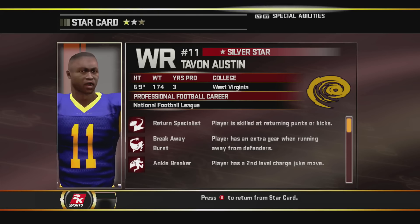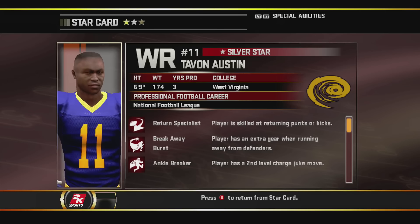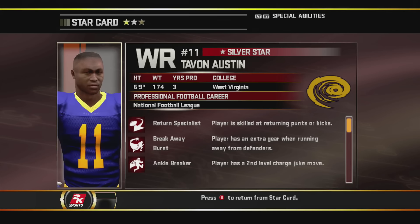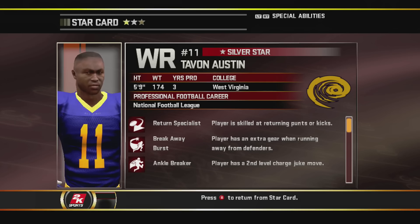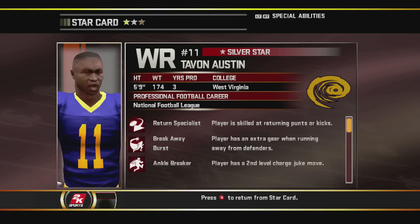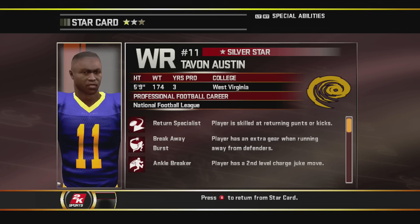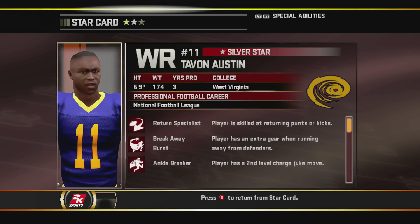I spent a lot of time making sure I get all of the attributes and the bio information right. I made this uniform based off of Darth Destro's uniform for the 1999 Rams — shout out to him. I made a little bit of change in terms of the color and shade of blue. One frustrating thing is you can't get the exact logos in this game, but this is the closest we're going to get with All Pro Football.